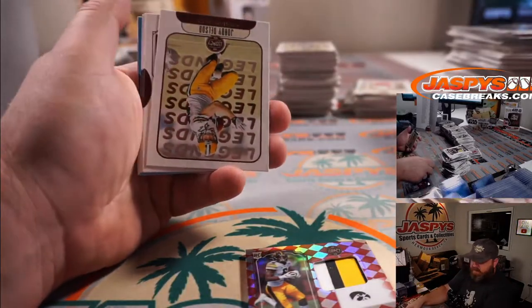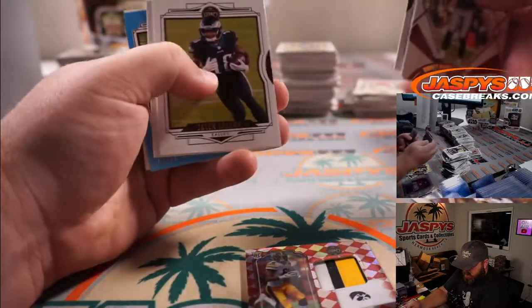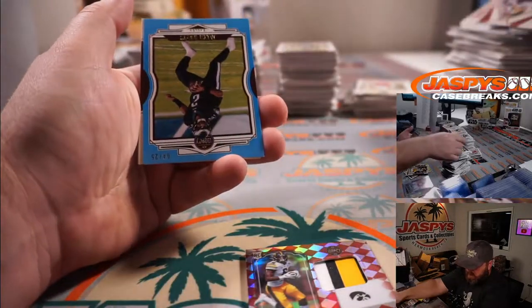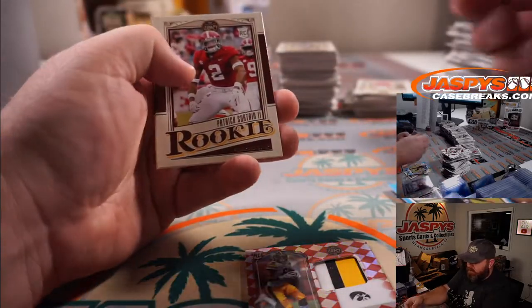Ja'Marr Chase again for the Bengals, Michael Estrella. And Jalen Hurts to 25 — nice one there for the Eagles, Michael Estrella with last spot Mojo.